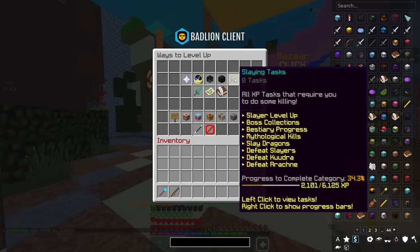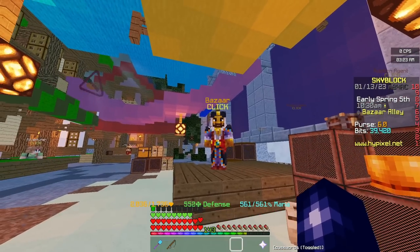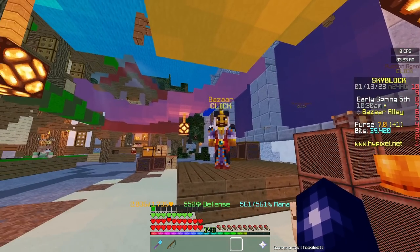You can check your Skyblock Level by right-clicking on your Nether Star and hovering over Skyblock Leveling. From there you can check all the different ways that you can level up. I would recommend starting off with your core skills like farming, foraging, mining, and combat. Once you have the bazaar unlocked, it opens up a lot more avenues to make money.